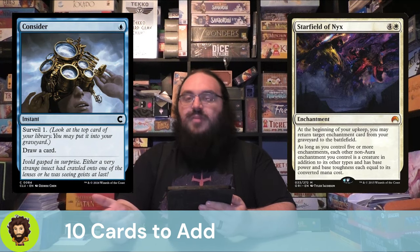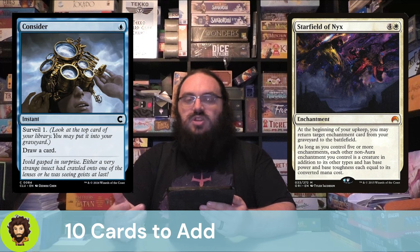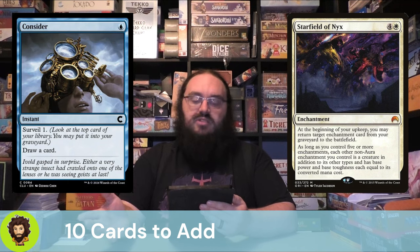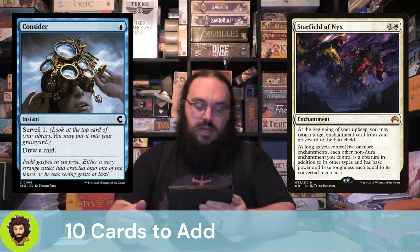Starfield of Nyx is a 5-mana enchantment. At the beginning of your upkeep, you can return an enchantment from your graveyard to the battlefield. We're surveilling a lot in this deck through Aminatu and a couple other cards, so if we're filling our graveyard we can cheat them back for free. Once we control at least 5 non-Aura enchantments — and I don't think we actually have any Auras in this deck — all of our enchantments become creatures in addition to their other types with power and toughness equal to their mana value. So we're cheating out Miracle enchantments, they're becoming creatures, they're big and beefy, and we're hopefully going to smash face with them.